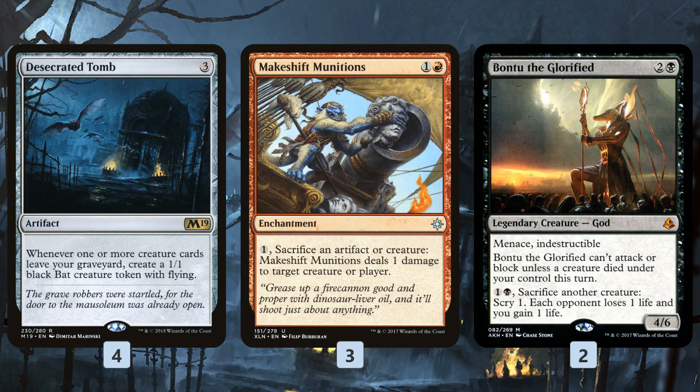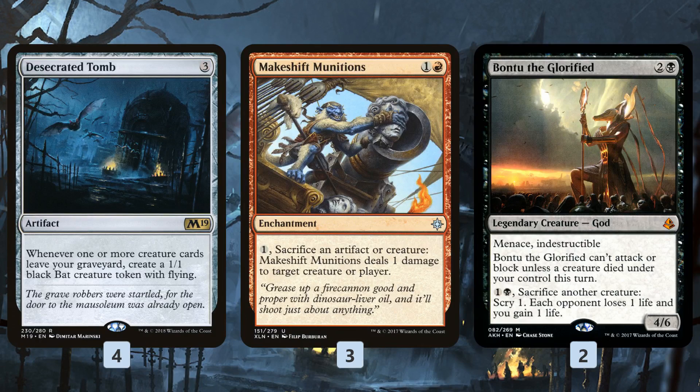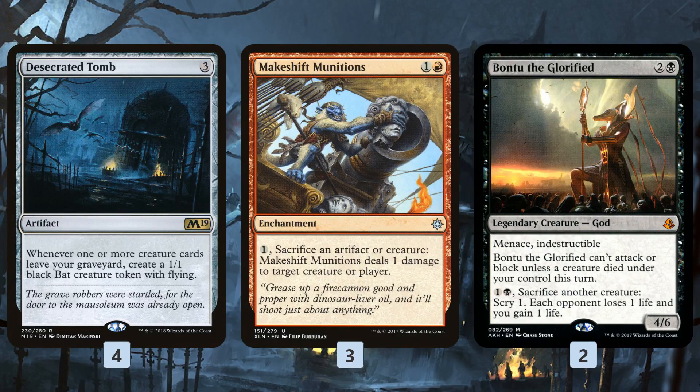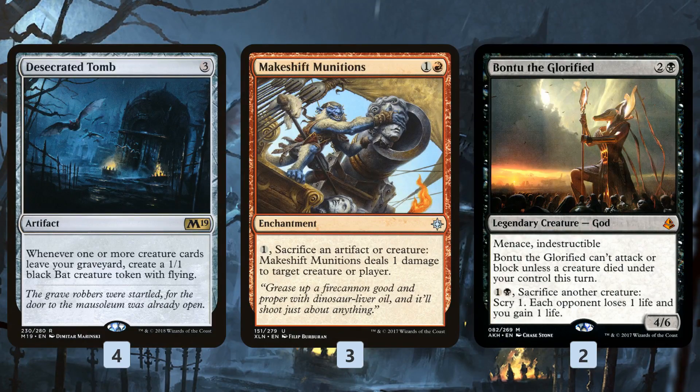We also have Bontu the Glorified, which is our backup sacrifice outlet. The upside of Bontu is it's a big menacing 4/6 indestructible for 3 mana. The downside is the sacrifice costs 2 mana, so it's a little more expensive to combo off and sacrifice things multiple times in a turn. The plan: get creatures, sacrifice them, get them back from the graveyard to make bats, sacrifice the bats, and hopefully drain our opponent out of the game.